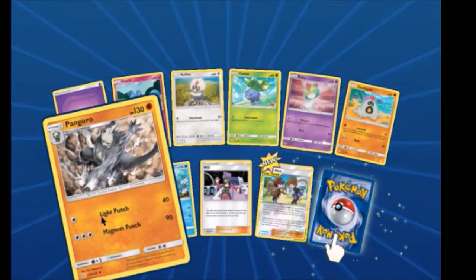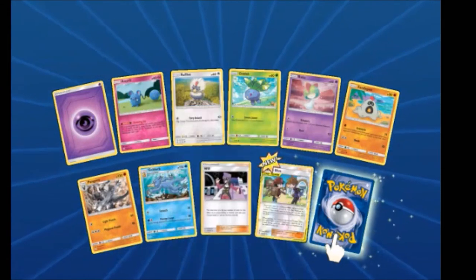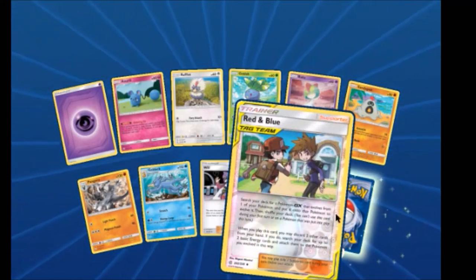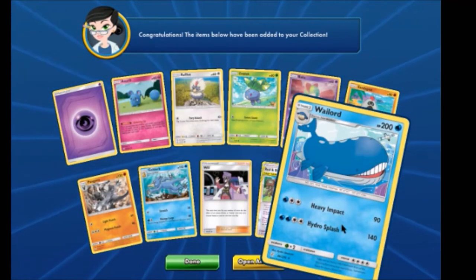We have a Kangaskhan, a Will, a Will — where there's a Will there's a Way. A Reverse Red and Blue Tag Team. Nice. And a Wailord — cool! I like the design of the Wailord too.